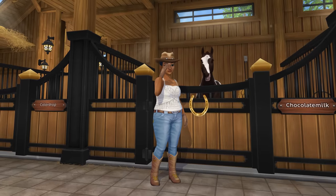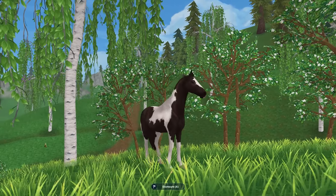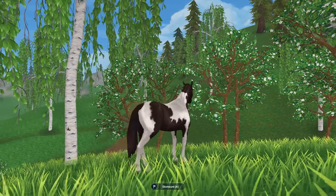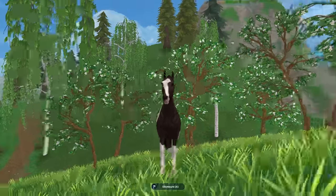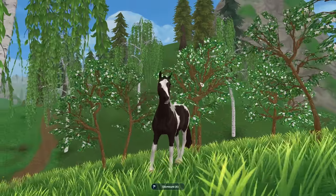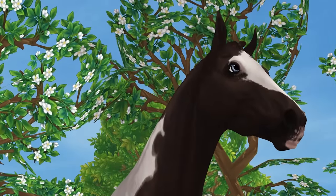This next one — I had to call it Chocolate Milk. It looks like you're mixing a bunch of chocolate and milk together to create this coat pattern. I did have a different name picked out when I saw the spoilers, but whenever I saw the horse in-game I was like, nope, this has to be Chocolate Milk. And look at that — you've got two different eye colors as well.